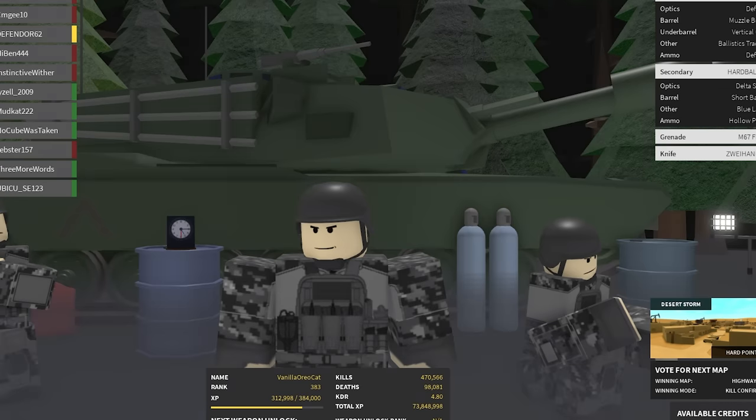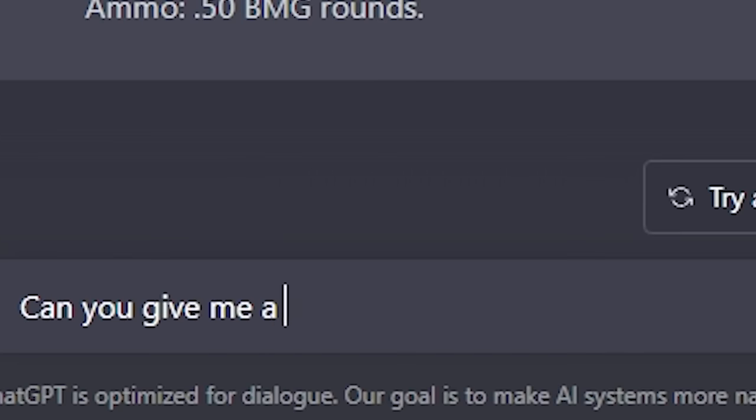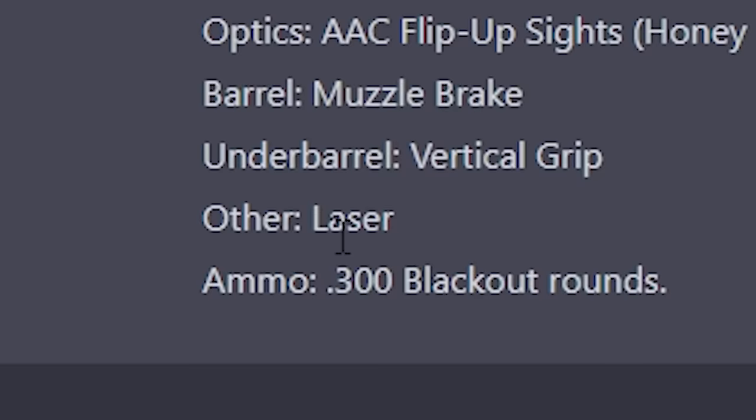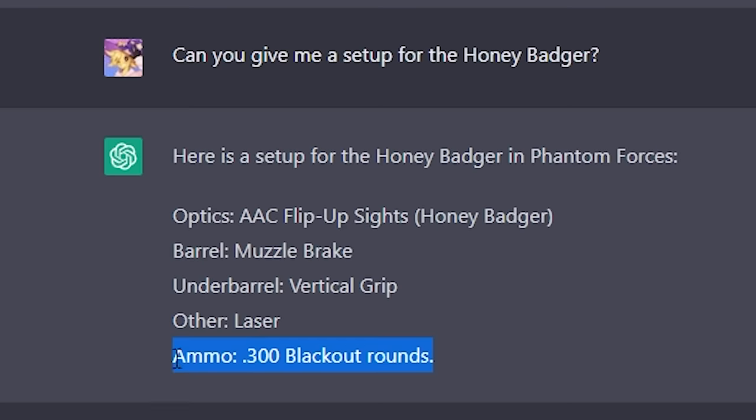We're going to switch very quickly. So, what's another gun? Can you give me a setup for the Honey Badger? Okay, what setup did it give? Just a laser — I'm just going to assume that's a red laser, and 300 Blackout rounds. That's just... you know what, we're just going to try to ignore ammo, because it's just not going to work. Ammo attachments are specific to each gun.